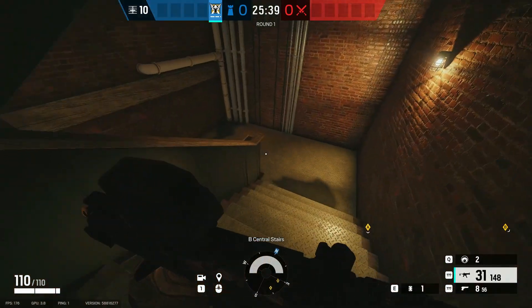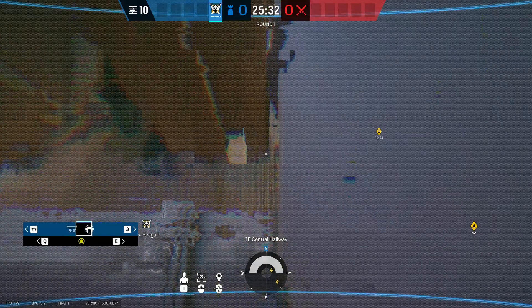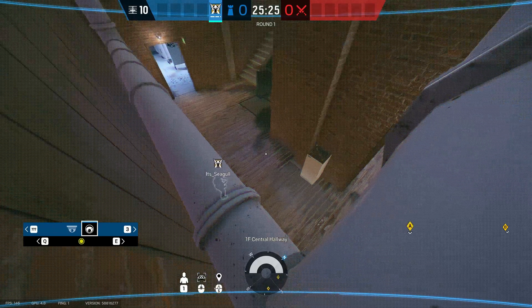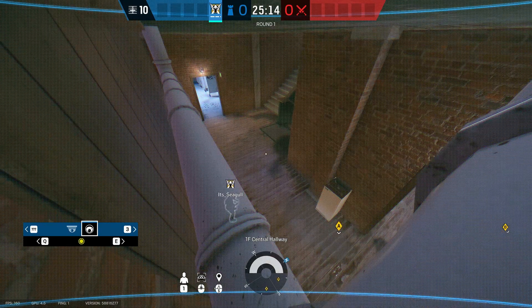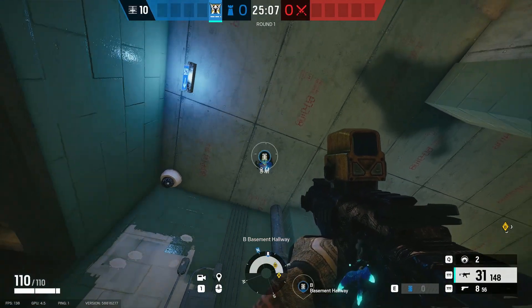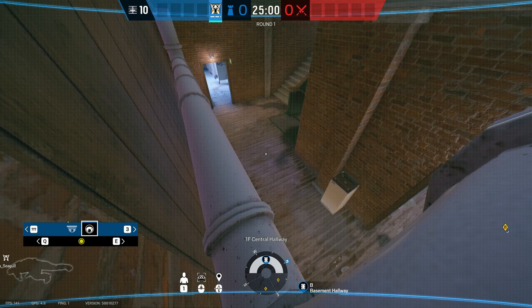Go downstairs, get on your cam, and ping somewhere in the middle of this spot here so they have time to walk out of the Kitchen and go downstairs, or go from the Bathroom to the Basement. Right here is good — ping it, toss it, then just hide and wait. You most likely will get a kill, but you have to time this correctly, because if you don't, you'll miss and that would suck.